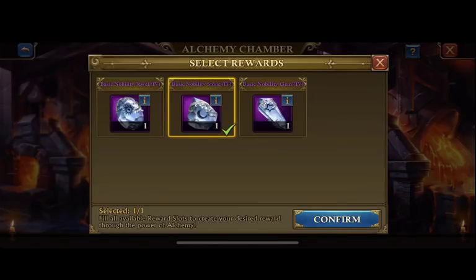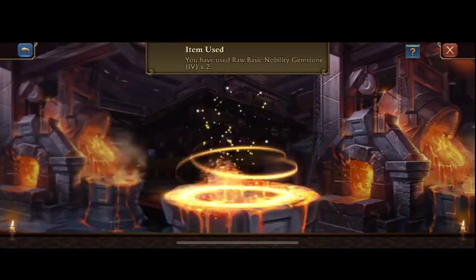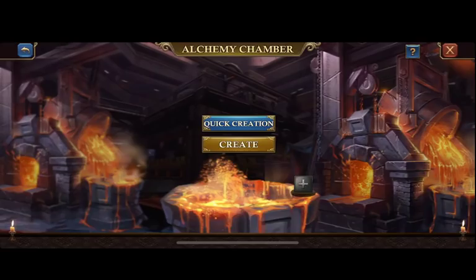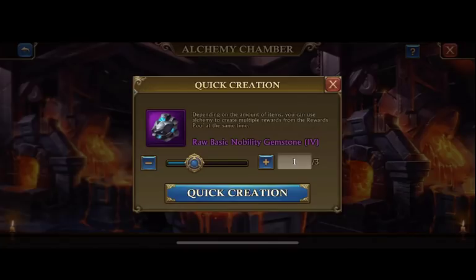It's gonna be really expensive to take it up to orange. However, I do have 1 attack gemstone that is at orange, at that 79% stat level. That's really nice — I really like it there, but it takes a while to get it there, and it takes a lot of refining power as well.